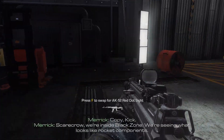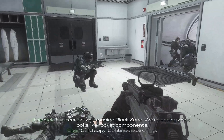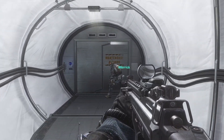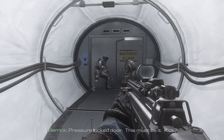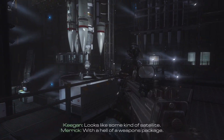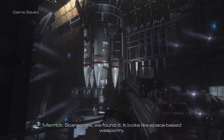Scarecrow, we're inside black zone. We're seeing what looks like rocket components. Solid copy — continue searching. Pressure locked door. This must be it. Kick. Roger. Shit — looks like some kind of satellite, with a hell of a weapons package. Scarecrow, we found it. Looks like space-based weaponry.